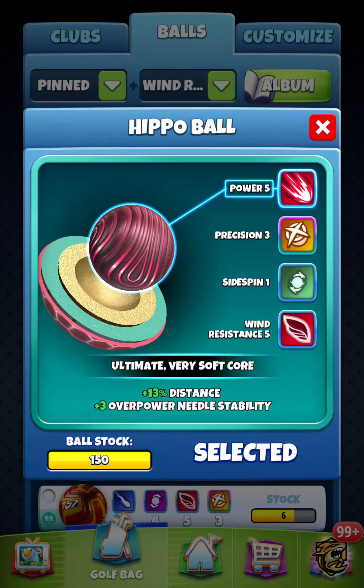5-5-5 — Top 5, Power 5, Precision 5, Side Spin 5, Win 5. Or they could make it a Power 2, Precision 5, Side Spin 5, Win 5, and give it a plus 3 overpower needle stability. You see what I mean? As long as it equals 20 on the stats. But I'm just having a pipe dream.